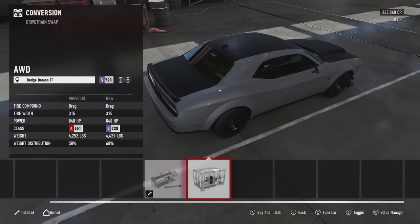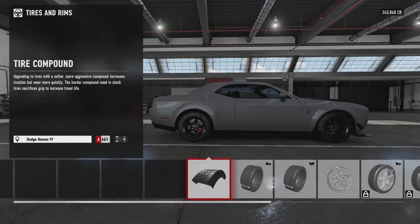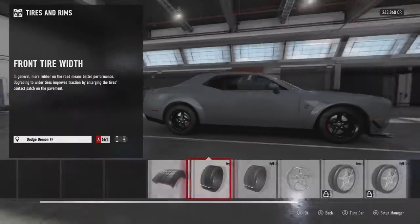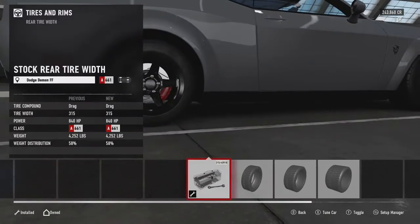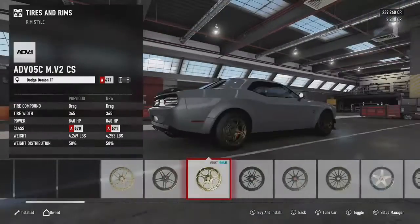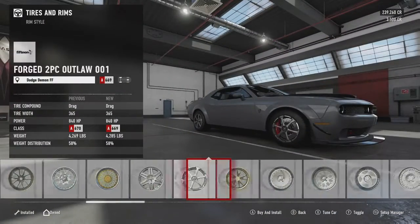So what he's going to do here — he's drivetrain swapping it... no, I think he left it stocked there. Now he's going to go with the tyre compound. He's going to leave it, fair enough. Now he's doing stuff with the tyres — surely he's going to go with the thickest tyres there, and yeah he is. To put all of that power down you need some thick tyres so it grips to the road. You want it to grip if you're drag building it.